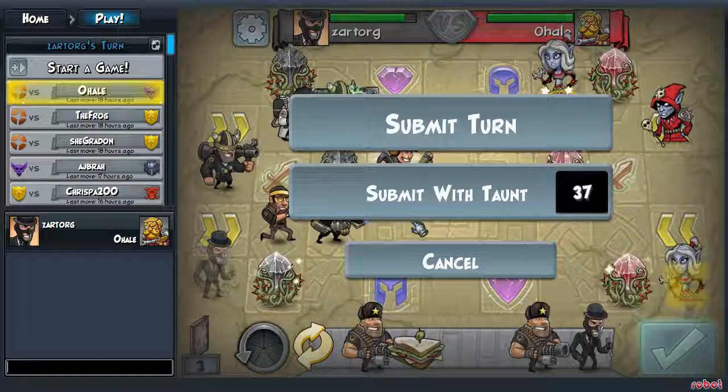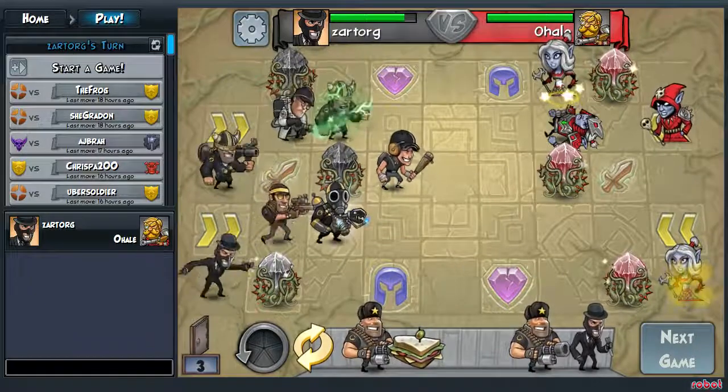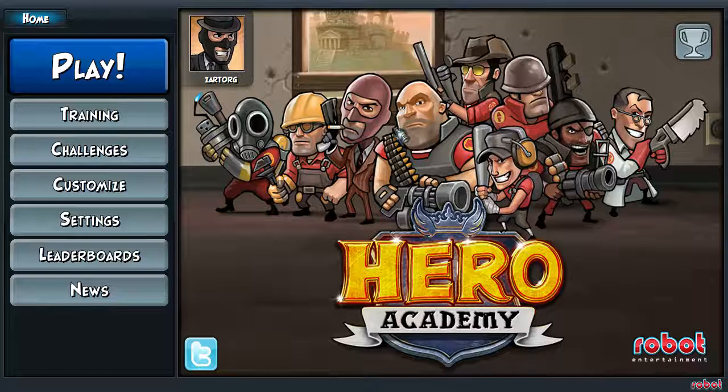Submit turn with taunt. By the way, you only start with 12, but after you win a few games, you get more. Well, that's that — this is part one. I'm just showing you this new game and I'll be making more videos. Anyway, see ya. Xato2 out.